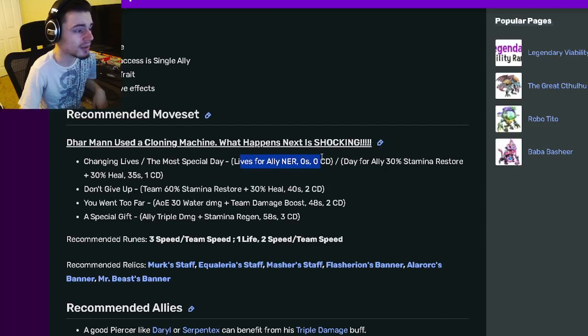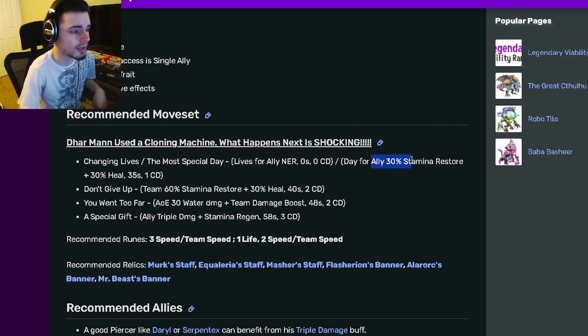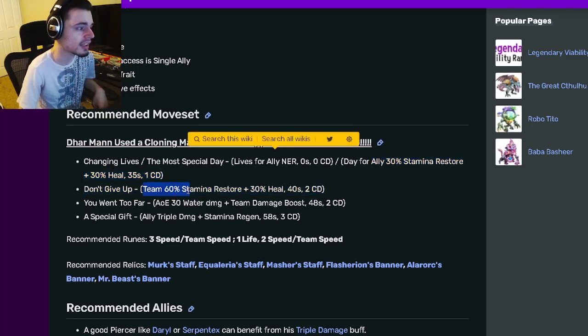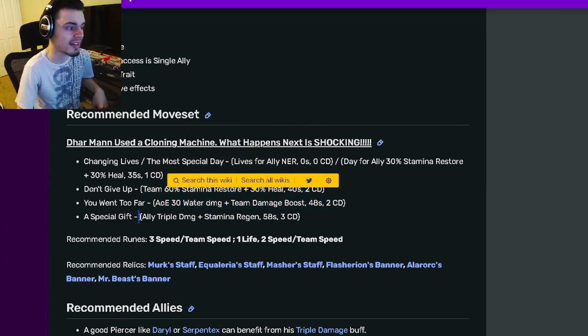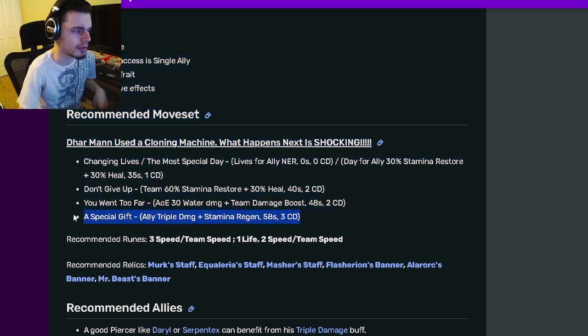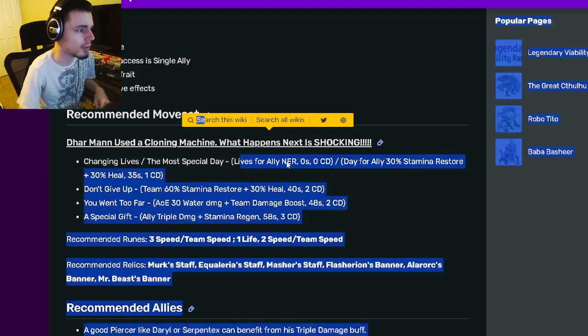Looking at his moveset: he has an ally NER with zero stamina and zero cooldown, which is great. He also has an ally 30 stamina regen with a 30 heal, and a team 60 stamina restore with 30 heal. He has an AOE team damage boost and an ally Triple Damage with stamina regen, which is really great.